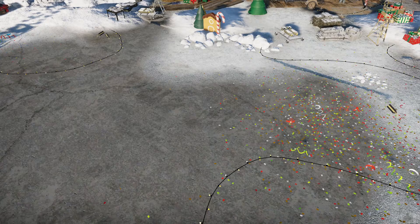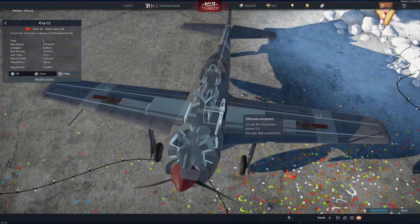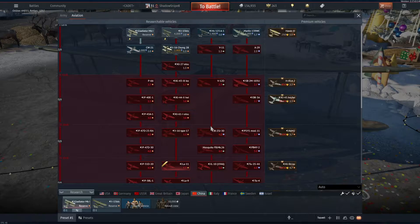The LA-11. Is this the one I think it is? No, this isn't the one I was thinking of. 23-23. Three 23s. It's a weird number of machine guns. I don't know why — it's just a weird number. It's like three, and I know planes with three, but they're not generally in that placement.